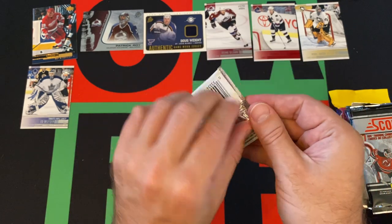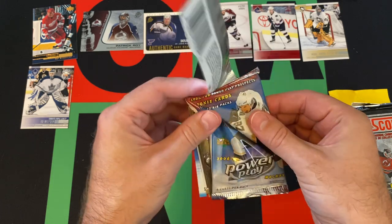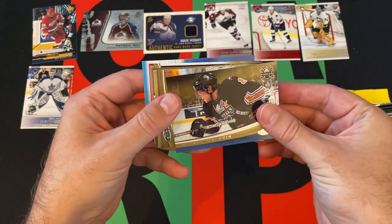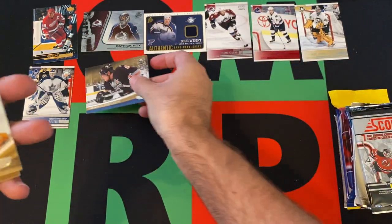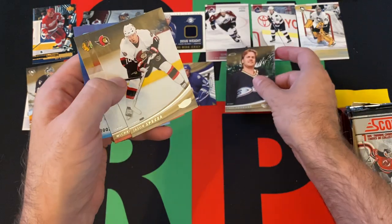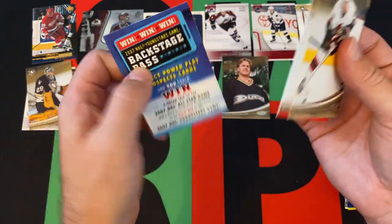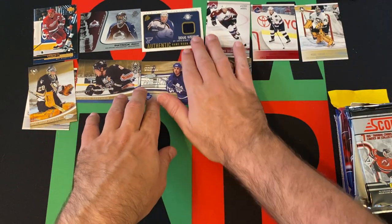Moving on — we got 2006-2007 Power Play. Let's see if we can pull anything good out of here. Alexander Ovechkin — that's a good one, second year card. Another Marc-Andre Fleury. Then we got prospects of Jeremy Williams, Chris Pronger, Jason Spezza, Michael Hanzus, and a Backstage Pass insert. Some good stuff out of there.